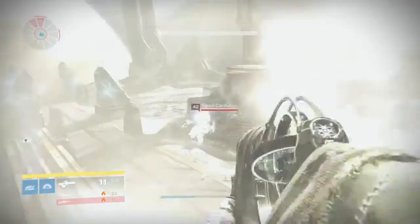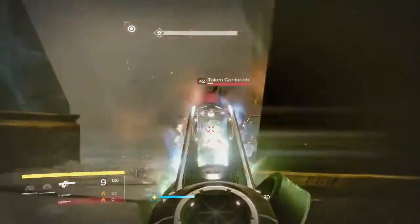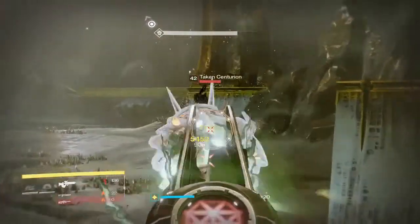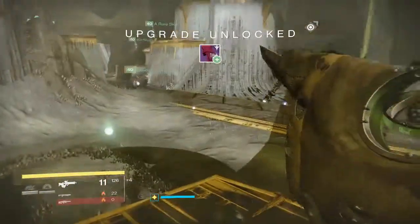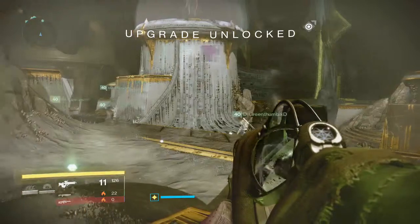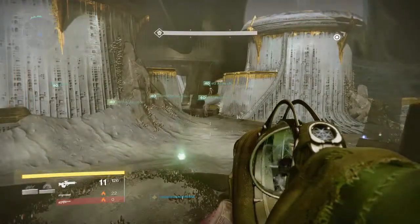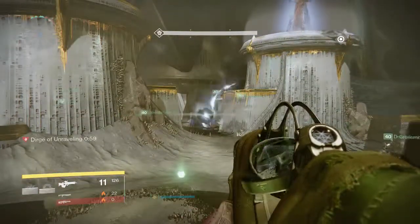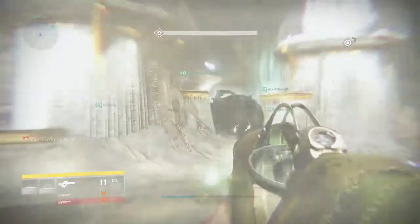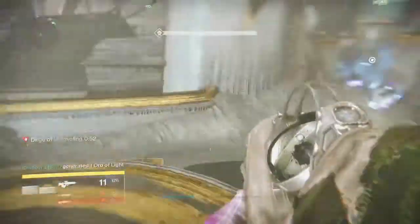The new strategy for us is to stand in the middle on the opposite plate — on the little balcony bits — but on the opposite plate to whichever wizard we're shooting, so we can actually shoot them. On the first run it is not timed, so you can stand on the plate whenever you feel like it and it will start. On the second and third run, however, it is timed — it starts after a timer, so if you're not on your plates it will start anyway.